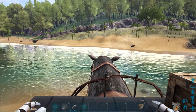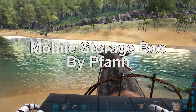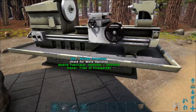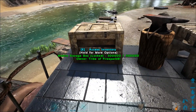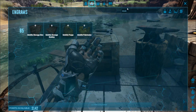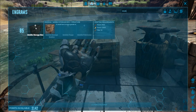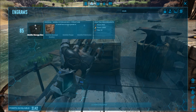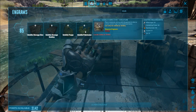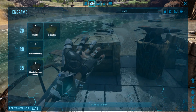I'm kind of partial to this next mod because it's very similar to a mod I made back in the day. It's called Mobile Storage Box, and it's not just a storage box — you also get a mobile smithy, forge, and fabricator. Let's look at the engrams: search 'mob' to bring them all up. They cost zero engrams to learn, though the crafting cost varies — the storage box costs more wood and thatch than normal. The smithy, forge, and fabricator are roughly the same crafting cost as their regular counterparts.